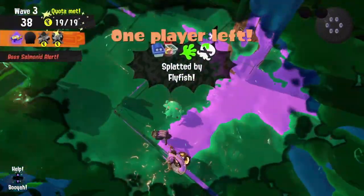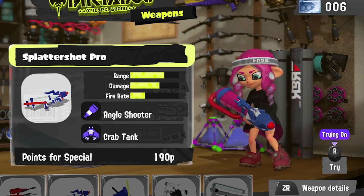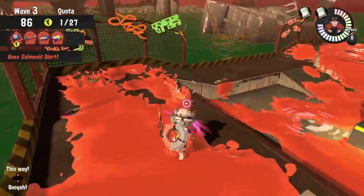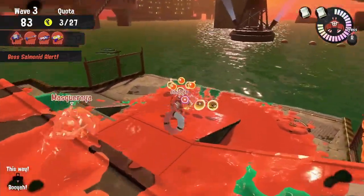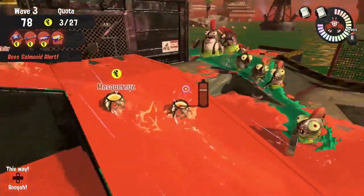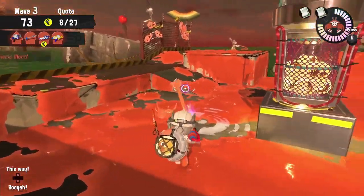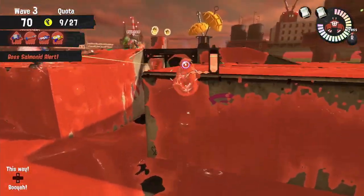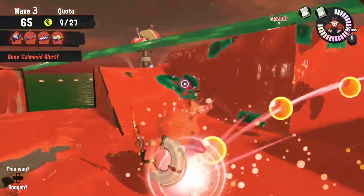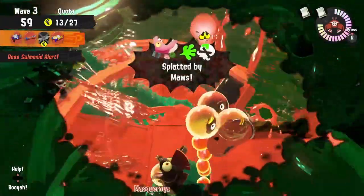Our third cooking utensil is the Splatter Shot Pro. It has pretty good accuracy at range, but its ink efficiency is horrible, so playing it too aggressively or dropping to the ground level is dangerous. Try to keep your distance and utilize its range — be the one to take out those Fish Sticks so other players don't get tunnel vision on them. It can also reach Stingers that the Splatter Shot can't, and it's helpful to remember that with shooters, once your shot starts to drop, that drop will still cause damage on the way down.